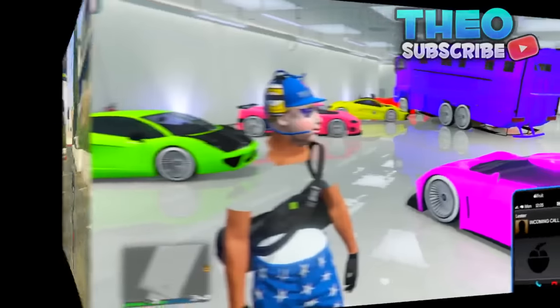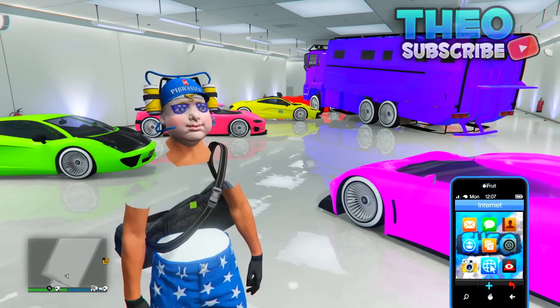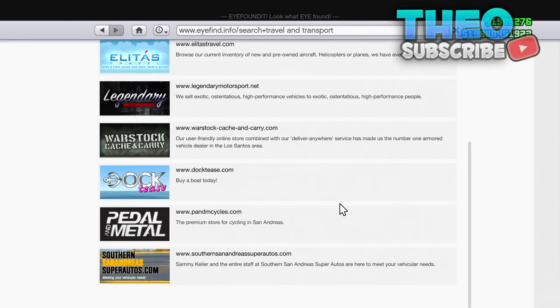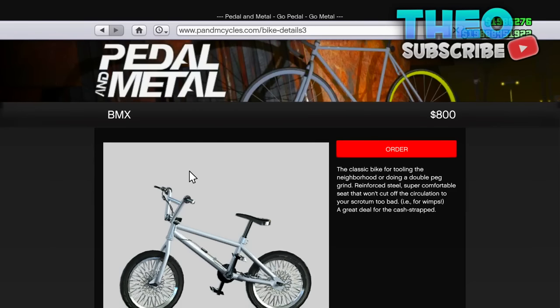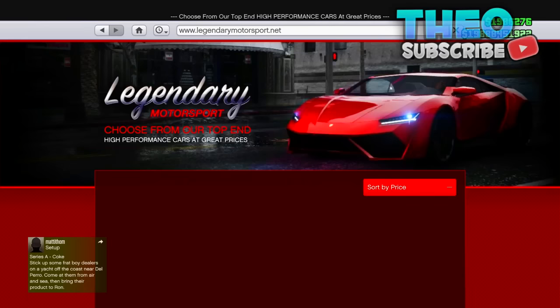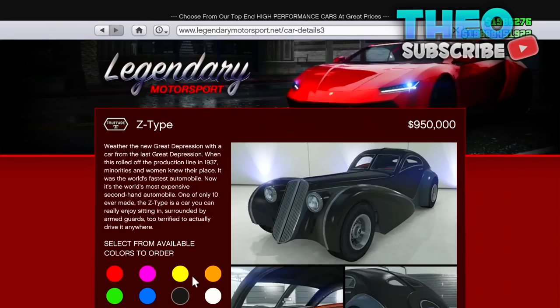The first glitch I am going to be showcasing is how to obtain any coloured BMX. You want to head over to Pedal and Metal, then go ahead and select the BMX. Then go to the top corner and press the home button, and then make your way back over to Legendary Motorsport and find the Z-Type.